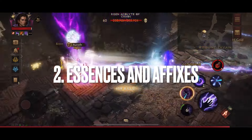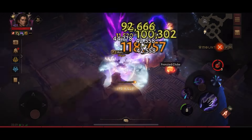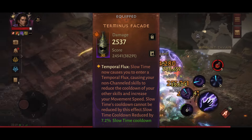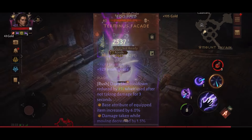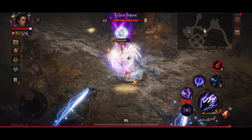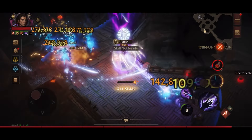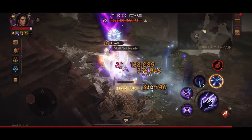Let's continue by looking at the essences and magical affixes — these are very important for this build, so please pay close attention. For the helmet slot I'm using Terminus Facade, which causes Slow Time to make you enter a temporal flux, reducing the cooldown of your other skills and increasing movement speed. Slow Time's cooldown cannot be reduced by this effect. I also have a Rush affix: dash skill cooldown reduced by 3% when used after not taking damage for 3 seconds. These Rush affixes stack on top of normal cooldown reduction, so even if you reach the 30% cap you can reduce it even further — that's what makes this build so strong.